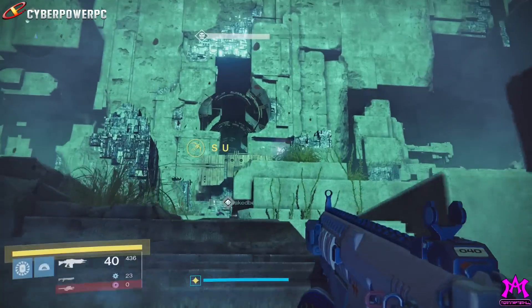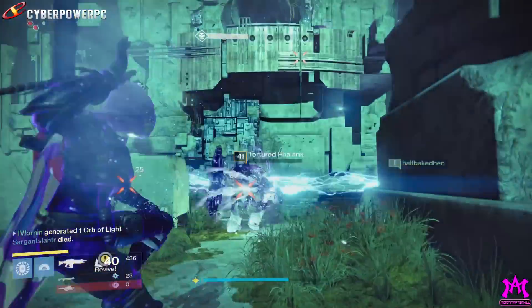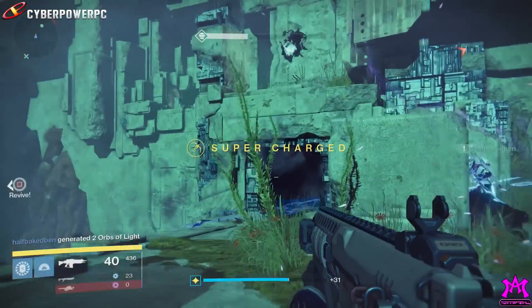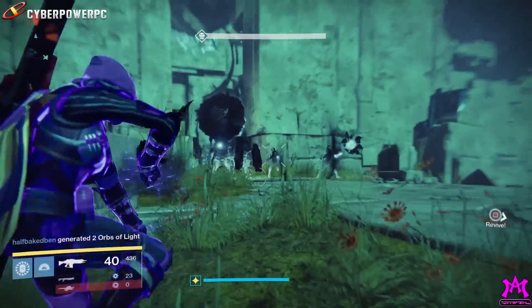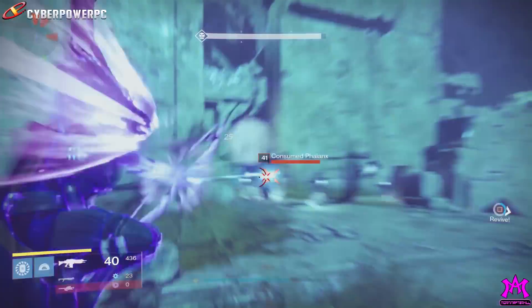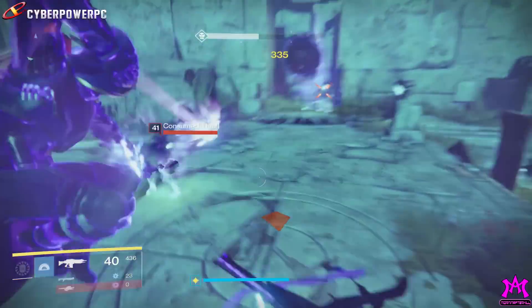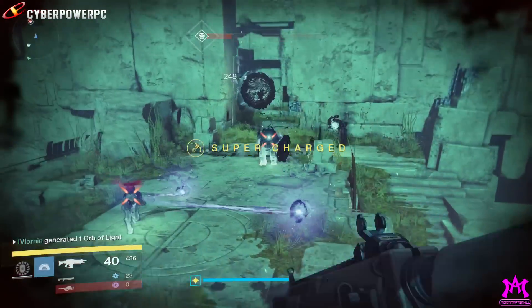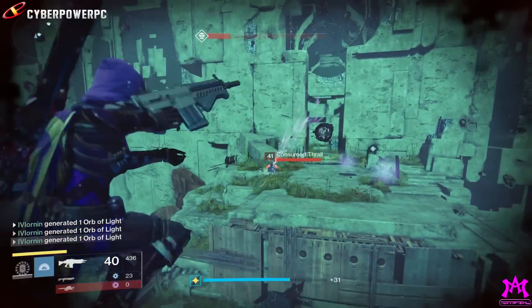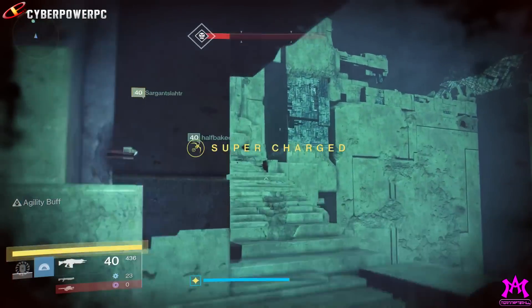I've also had times with this glitch replenishing my super just from spamming the Shadestep button, but it only works when you have the Graviton Forfeit helmet equipped. This leads me to think that whatever coding they used to allow your skill tree to bypass the lockout and unlock another perk might be accidentally linked with the same check flag that supercharges you when you're full.